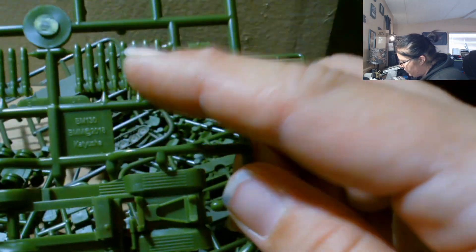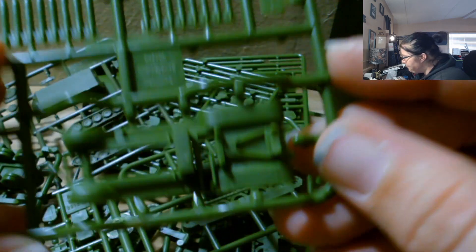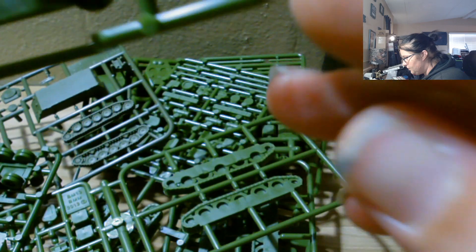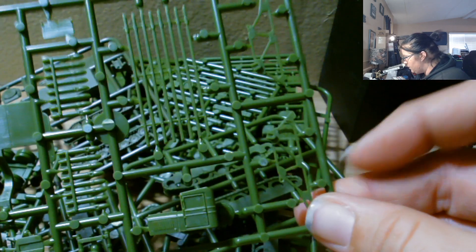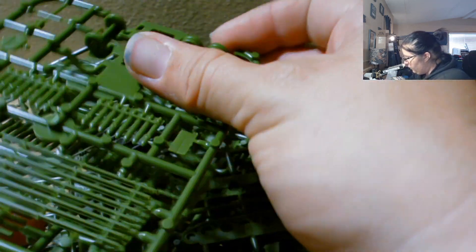I'll have to figure out exactly how these rocket pieces go together. These pieces look like they'd probably go on the side, then insert in here, and these go against this section — I don't want to assume. There are two of those rocket launcher vehicles.